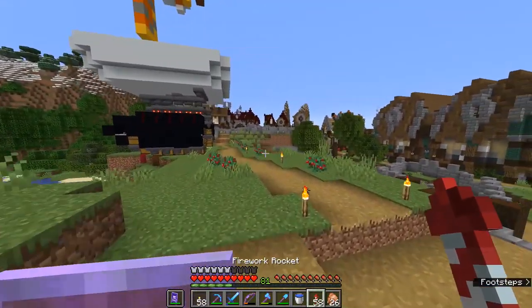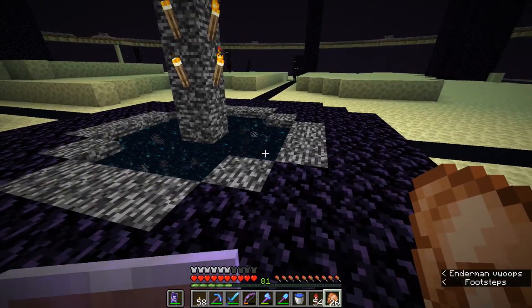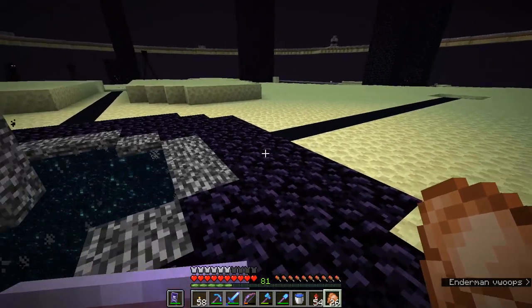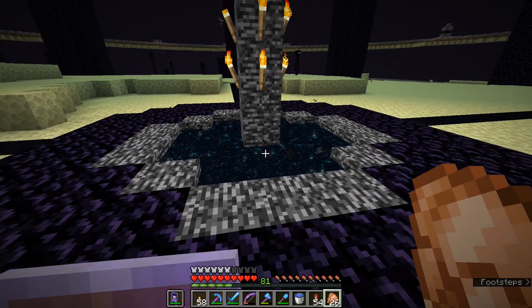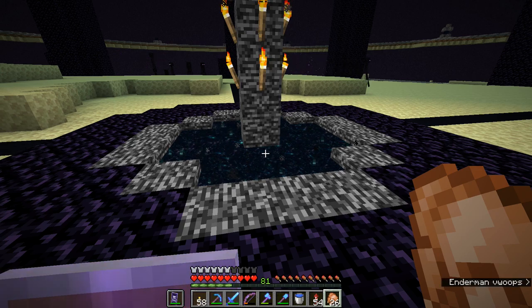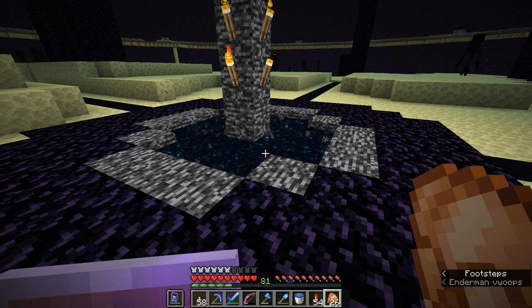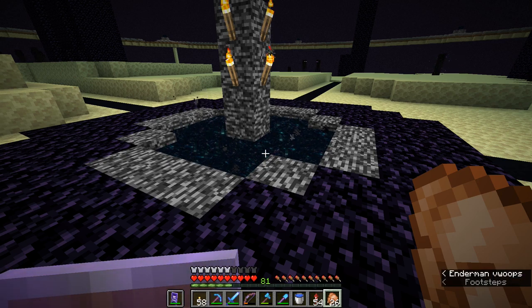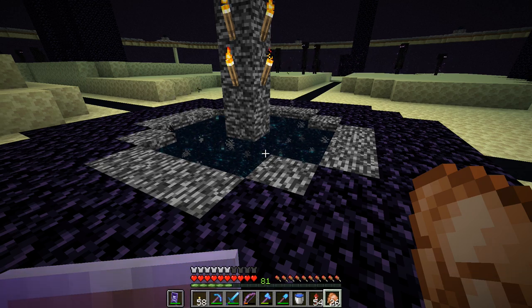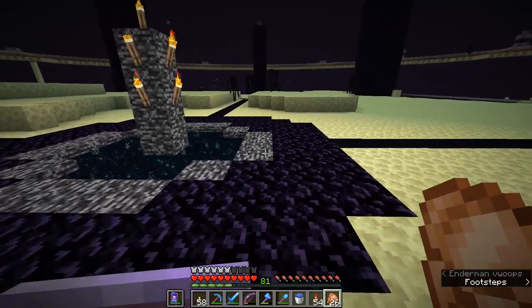Where are we going to get these shulkers and how are we going to get them back to the overworld? The answer is straightforward: we're going to get them from the End, and bring them back through the end return portal. The only way you can get a mob from the End back to the overworld is by using this portal, which presents an interesting challenge when bringing a shulker. I personally believe it's the most effective way to do the advancement, because it includes status effects like Mining Fatigue and Dolphin's Grace, which require transporting aquatic mobs to a specific location — much easier to do in the overworld.